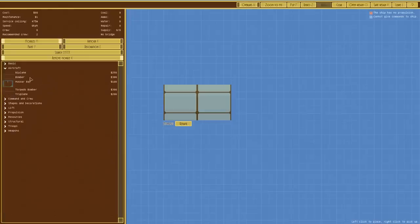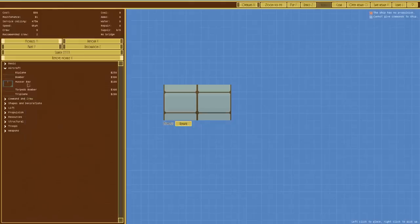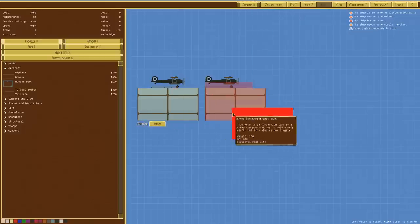If we go over to aircraft, we can see we've now got biplane, a bomber, a torpedo bomber, and triplane. We're in the standard free-form building mode so we can build whatever we want, however in a campaign this is all in the tech trees which have been altered as well — we've got things like bomber biplane. I'm going to go for torpedo bomber because I really like torpedoes in this game.